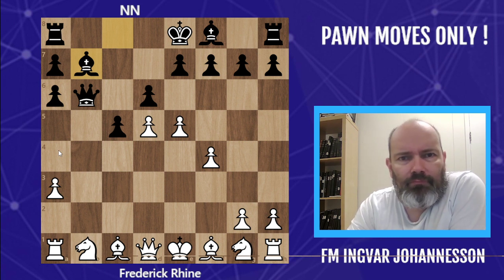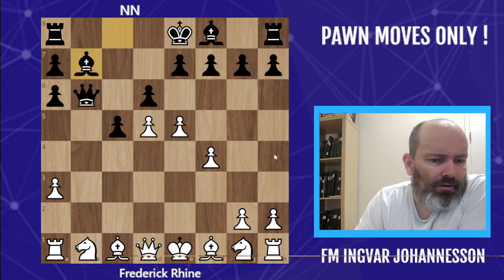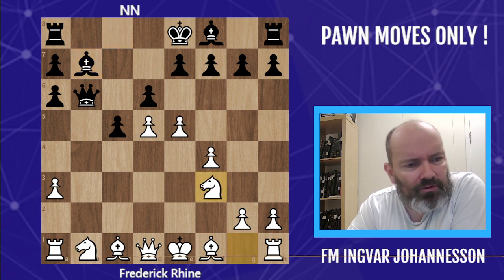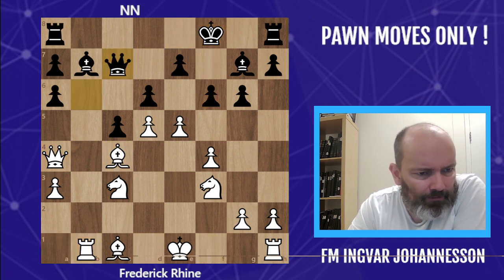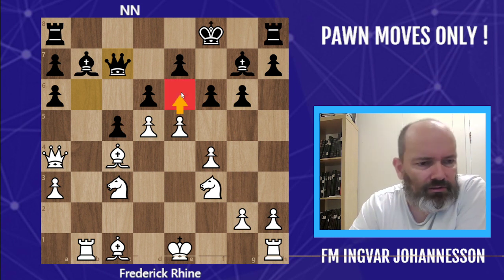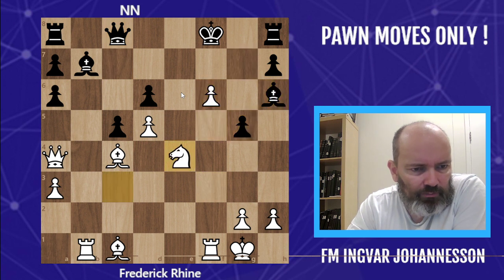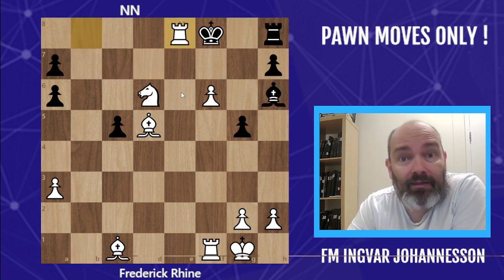f4, and now finally white goes knight f3. If he was aware of his chase for immortality, maybe he would have moved the pawn — maybe h4, maybe e6 — and he would have been close to 14, but he played knight f3. So 13 moves, and white is up actually two pieces, and it looks like a one-way street. I would have cramped black completely here with e6 — but that's just me. Basically anything wins, up two pieces and breaking through here. Some desperation by black, and a nice finish ending in checkmate.